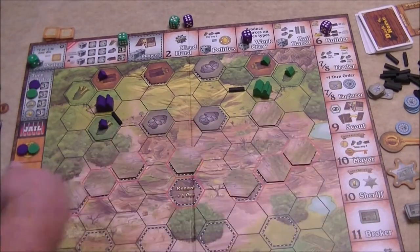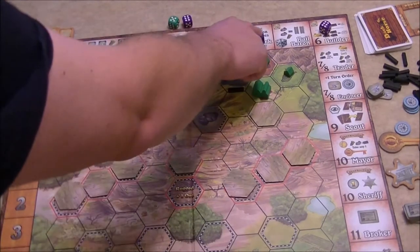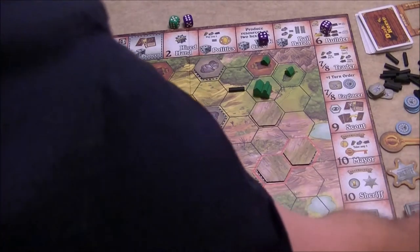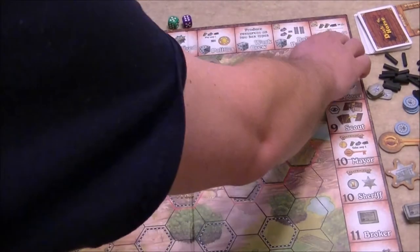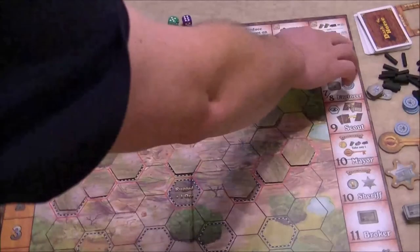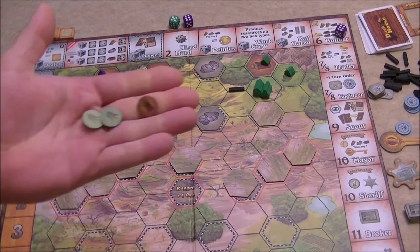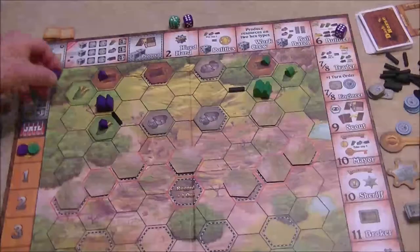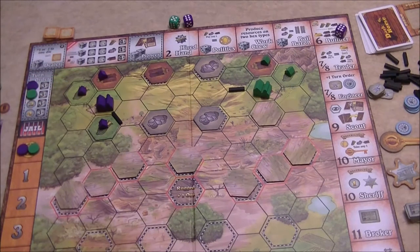Once everybody places their dice, we resolve them all. The loan is already resolved. The food produce space: green has a town generating food, and with the extra effort die placement, gets two food tokens. Purple's work crew die — producing resources on two hex types — yields one wood and one food. For the builder space, purple now has enough resources: spending two food and one wood to build a town on the adjacent space next to the city.